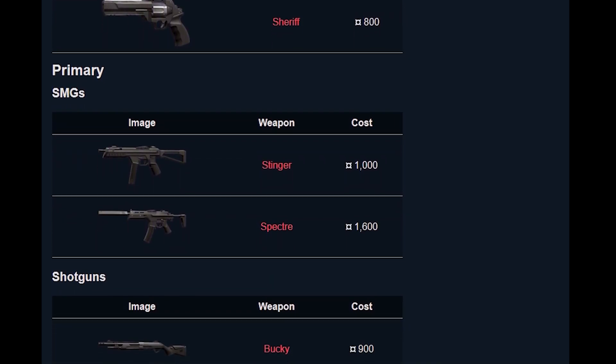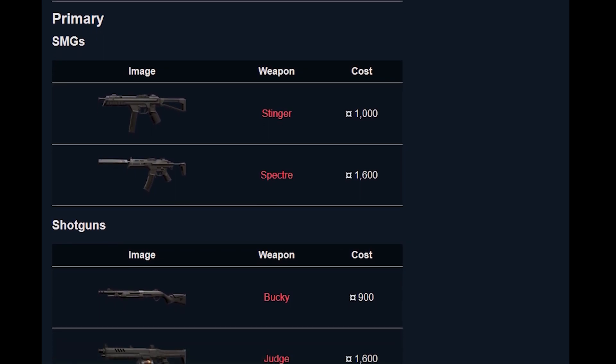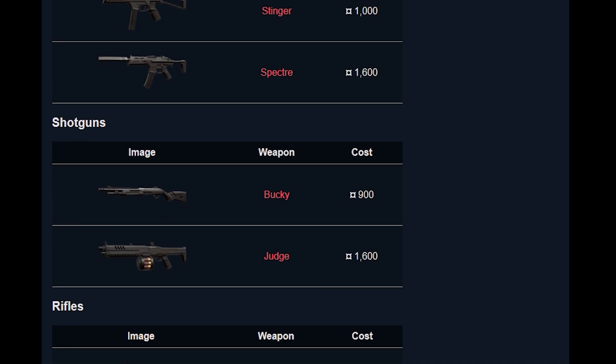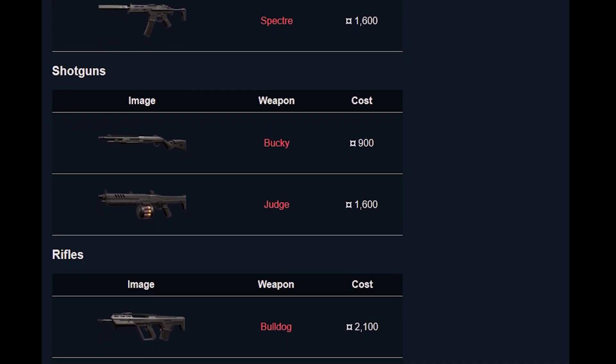In Valorant, there are almost all types of guns: pistols, SMGs, shotguns, assault rifles, heavy machine guns, and sniper rifles. The most common picks cost around 4,000 credits.